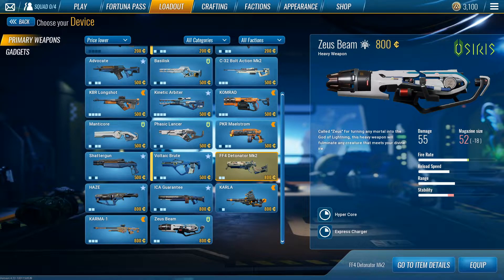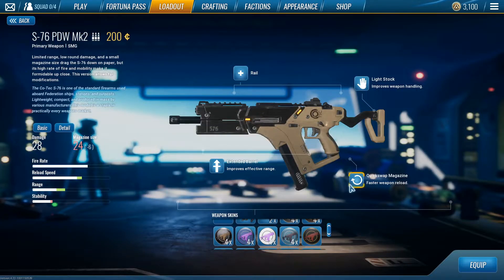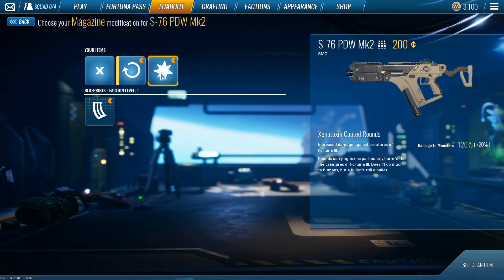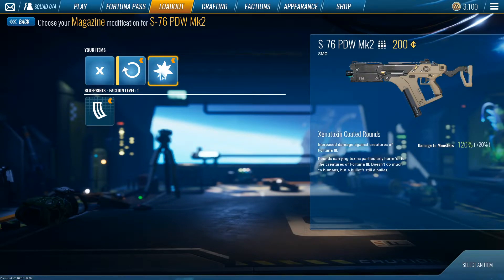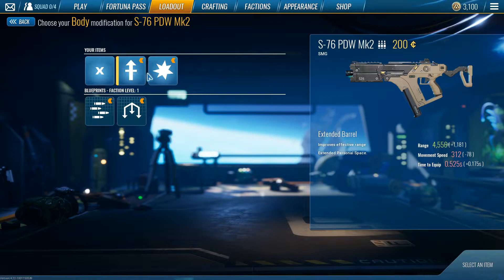In C tier, the first weapon is the PDW. A lot of people think PDW is the best SMG — I still think the Fudge is the best, but PDW is a close second. I feel like the Fudge is just a little bit better, which is why it's two tiers lower. For attachments I'd suggest Xenotoxin since you'll mainly use it for killing mobs, Light Stock, and Extended Barrel. You can run High Caliber but I feel like you just want the fire rate.